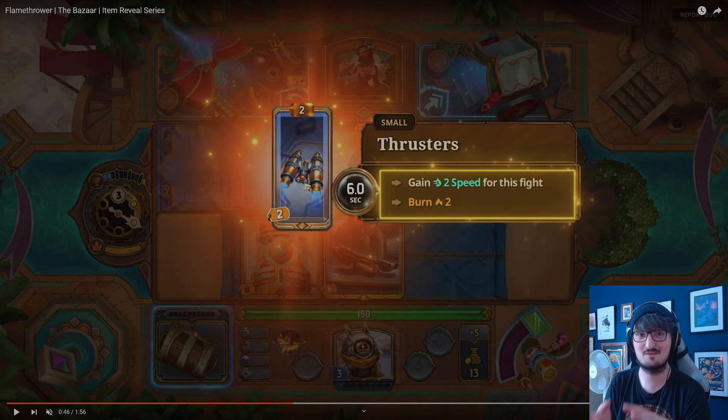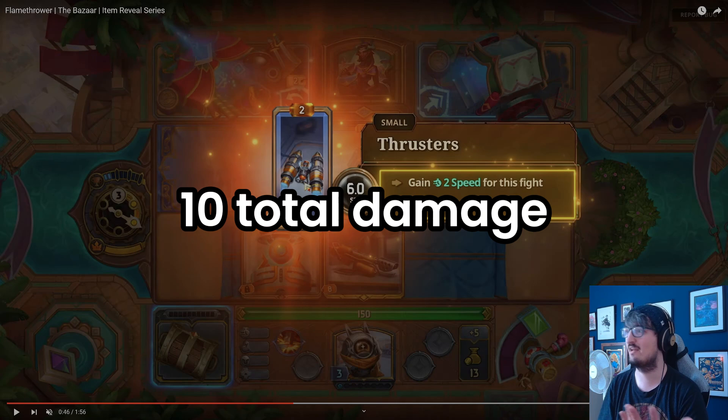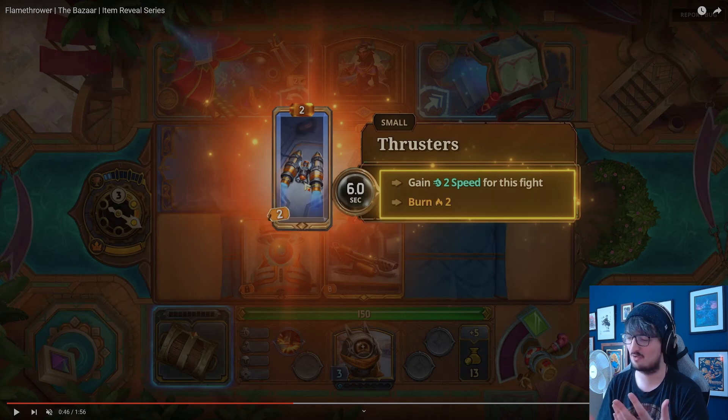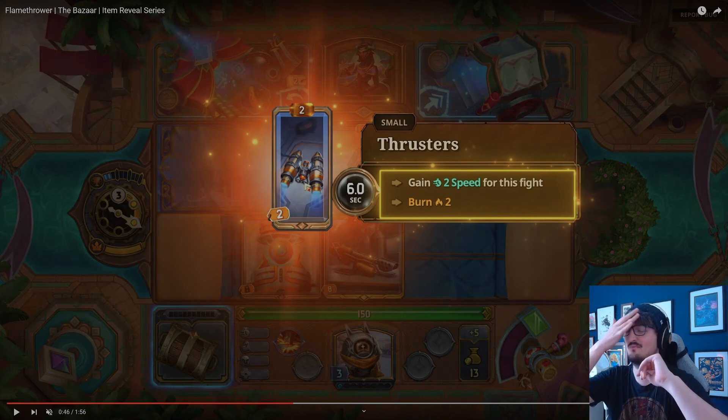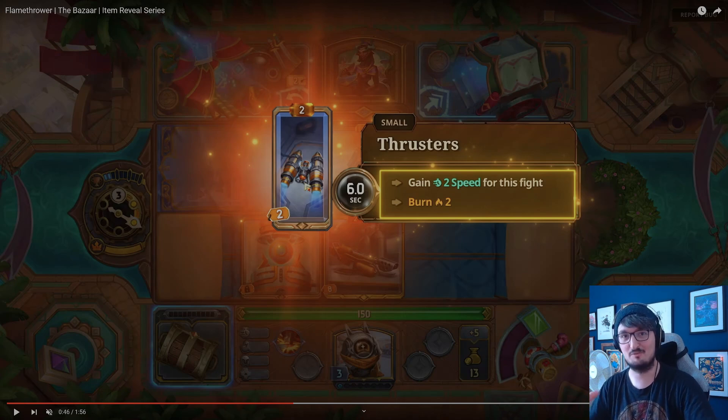Four burn would deal four damage on the first tick, going out in two seconds. Half the number of burn is how long it lasts. So over two seconds, burn does four, three, two, and one damage — that's ten damage total. If anyone has a simple way of figuring out how much damage burn is worth, let me know, because that would be a great thing to know.